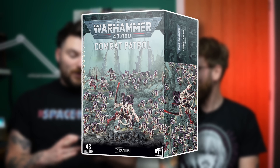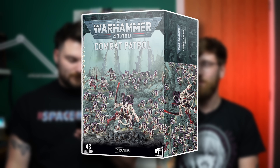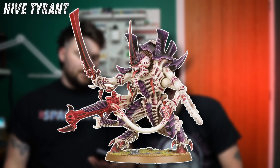Now the Tyranids Combat Patrol — the old one had 43 miniatures. About 30 of them were Gaunts, plus Ripper Swarms, a Hive Tyrant, and three Warriors. In 9th edition they just threw 30 Gaunts in there. Someone at Games Workshop got a promotion for that — 'we've got a Gaunt problem, put 30 of them in a box and they'll all buy it.'